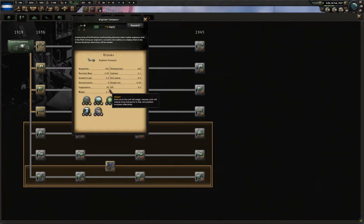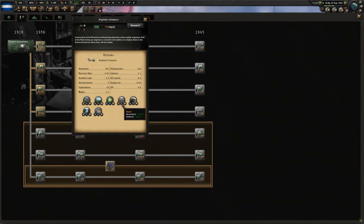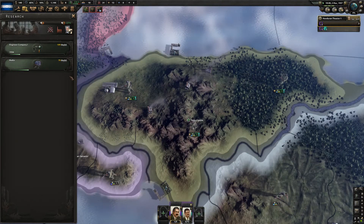Looking at the engineer company, it's going to be 300 manpower per division, and with our three divisions that is almost all of our manpower. It adds a little bit more supply, reduces the soft attack a bit, but improves our defense and makes train time a little more lengthy. But we're good in forest, hills, jungles, and marshes — the things we are living in — so it makes sense to have an engineer company up and running.